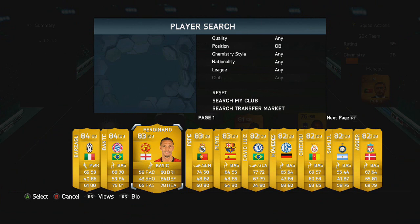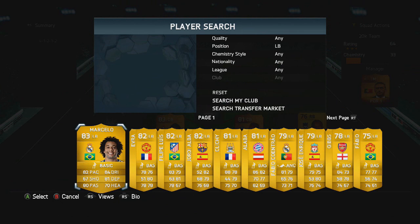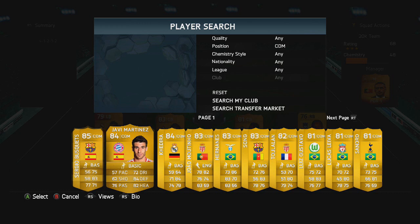Moving on to the left centre back, we have gone with Pepe from Real Madrid with a Sentinel card. Moving on to the left back, he is linked up with the Portuguese and Real Madrid connection so he gets a super link — it is Fabiao Contrat. Really cheap; you can get him for around discard as well. Pepe will cost you between 1k and 2k depending on if you get him on a bid or a bin.